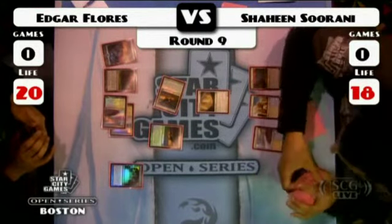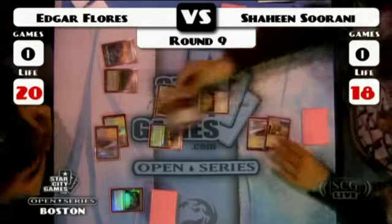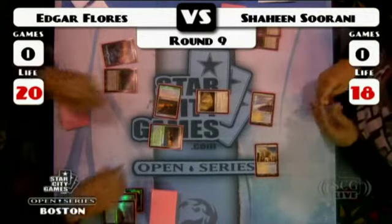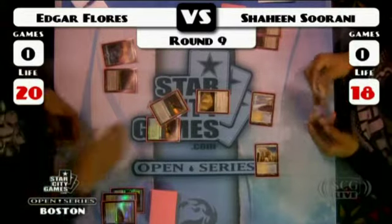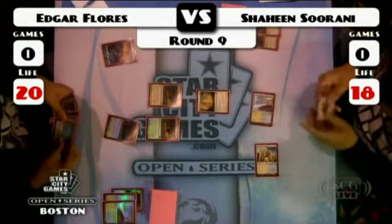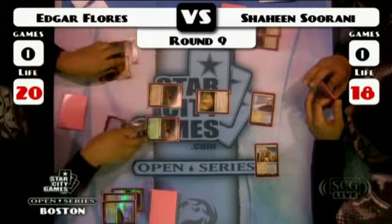Edgar is happier about playing this game, staying in the early game a little bit longer — he's got more stuff to do. And it looks like Shaheen double tectonic edges on Edgar's Seachrome Coast, taking out all of his white sources. By activating those edges as soon as he plays the land, he never gives up priority and never gives Edgar an opportunity to tectonic edge back.